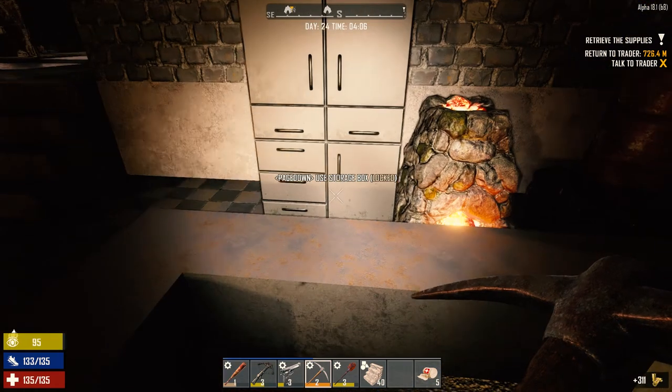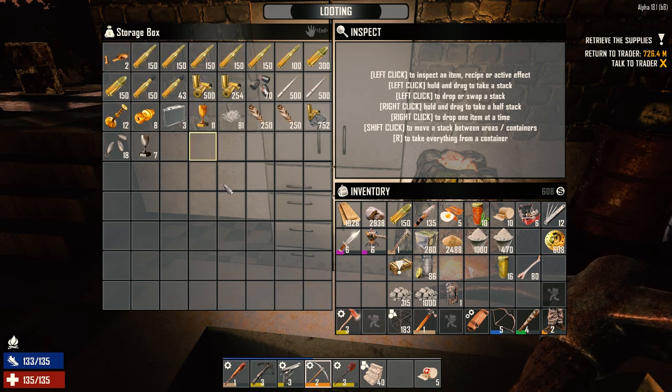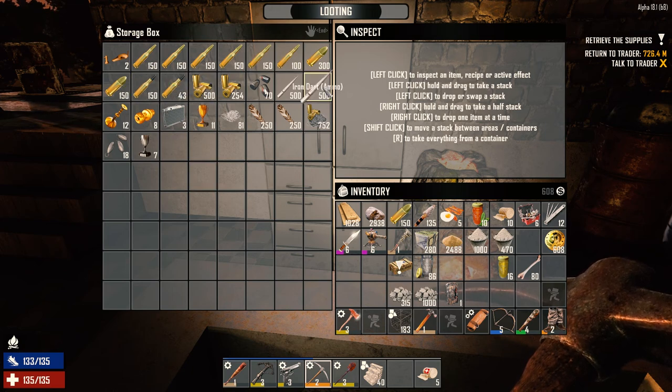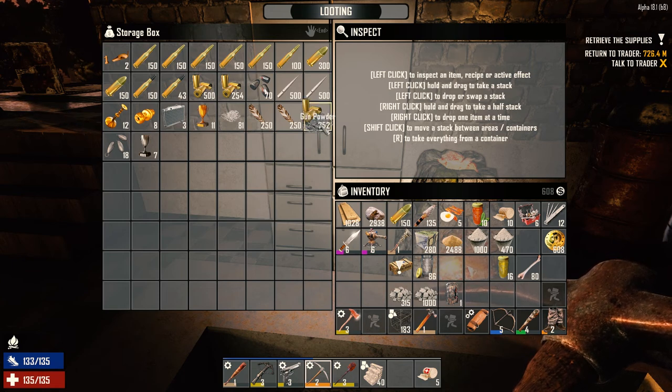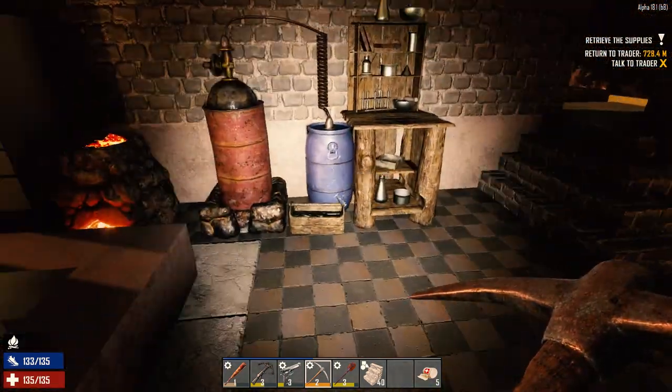Got some more bullet tips here crafted out of the forge. This is only about 850 plus about 200 rounds of AP ammo, so it's not really enough at this moment. We can make another 250 rounds.